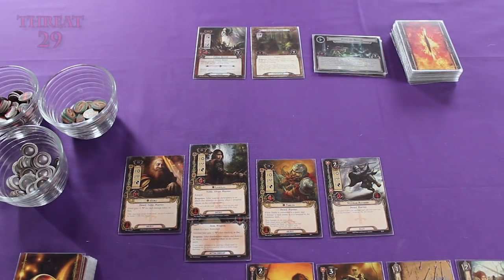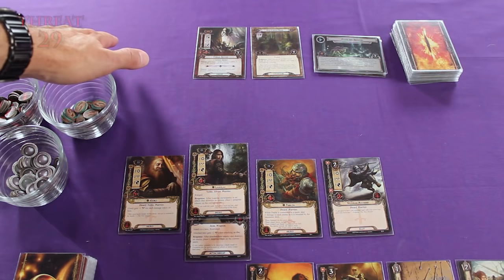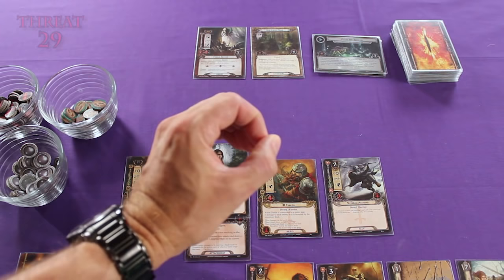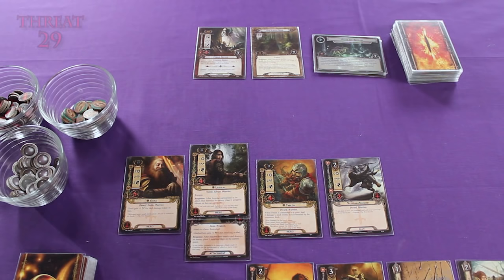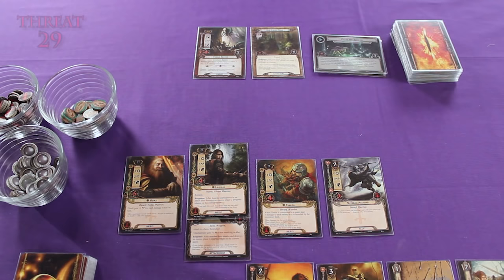Now the more devious amongst you may be thinking: I just won't commit anyone to the quest — I can't overcome the threat strength anyway, so that way I don't have to worry about the effects of failing. Wrong. If you do not commit anyone to the quest, we still have to flip over an encounter card and add it to the staging area. Then you add up the total threat strength and subtract the willpower of all heroes committed to the quest — and you committed no heroes, so you have a willpower of zero. All of that threat strength is going to be added to your threat tracker. So it's often important to commit heroes or allies to a quest even if you're not going to beat the threat strength, just to reduce the amount your threat level is going to increase by.